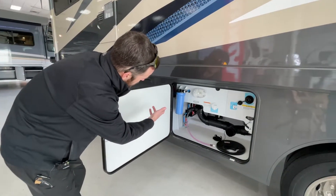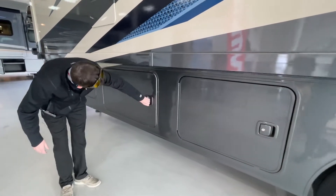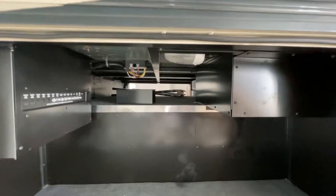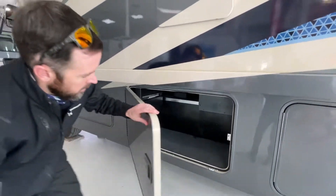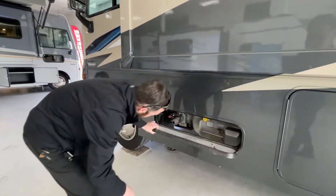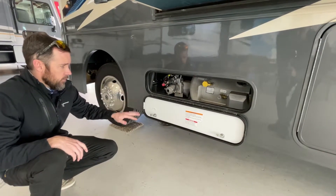Another thing that's really nice is it does come with the house filter, so you will have filtered water. This ties back into that previous pass-through we talked about — storage on the side that goes all the way through, so lots of good space to store all your goodies. And this is going to be your propane — it's built in, and this one's going to have about 18 gallons worth of capacity.